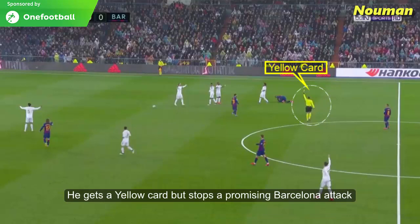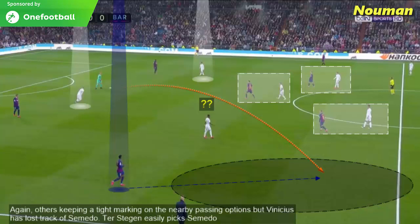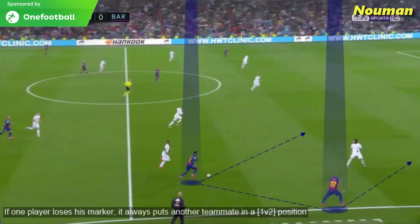Vinicius gets a yellow card but stops a promising Barcelona attack. The problem with man-oriented pressing is that if you lose the man you are supposed to mark, you always put your team in trouble. Others are keeping tight marking on nearby passing options but Vinicius has lost track of Semedo, so Ter Stegen easily picks Semedo. Vinicius losing track of Semedo means Semedo is free to run in the space — that is one of the downfalls of man-oriented pressing. If one player loses his marker, it always puts a teammate in a 1v2 position.